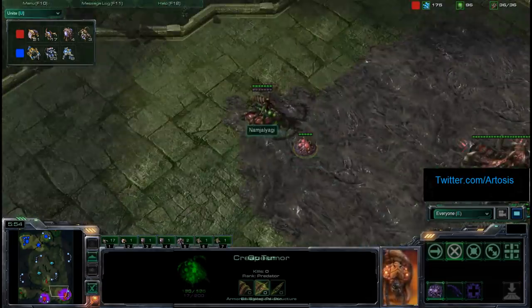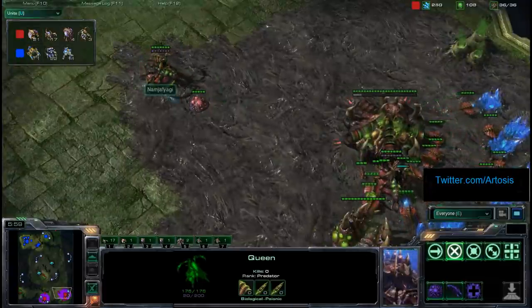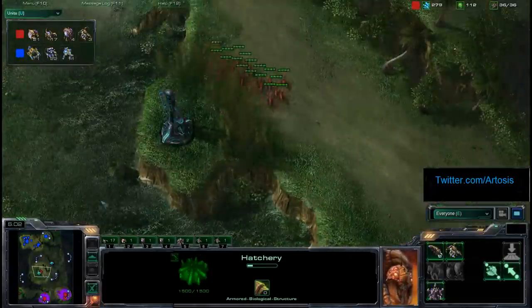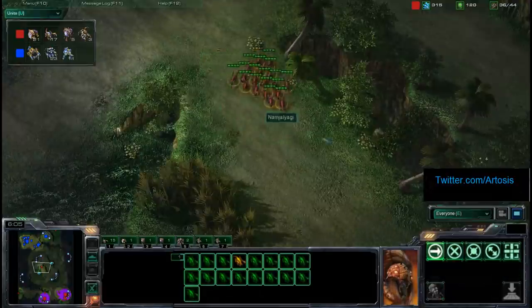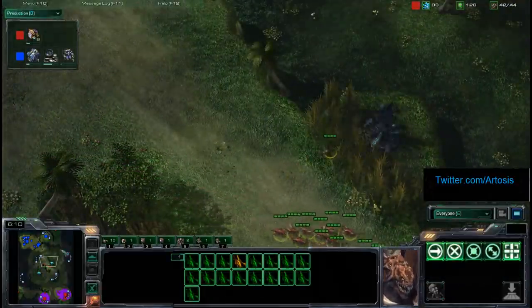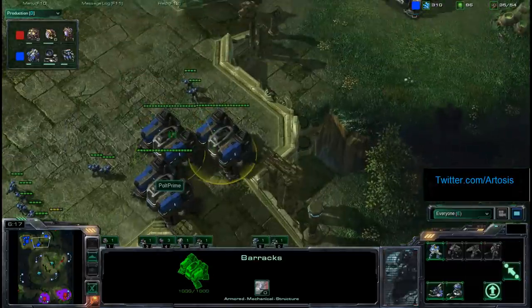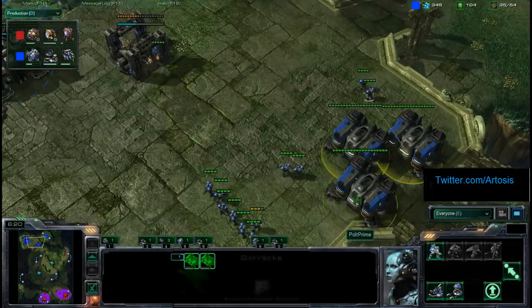Got the two Queens out, starting his Creep Tumors a little bit. He's got three Queens out in fact — so smart. You've got to get that third Queen in this matchup, spreading creep — one of the most important things in the game. Notice Ret now pumping out a ton of drones. He does have speed; he can start scouting the map a lot, get rid of any SCVs, get some map control on. But Polt is pretty safe — he's got three Barracks, a Factory going up, and his Command Center is done along with his Orbital.